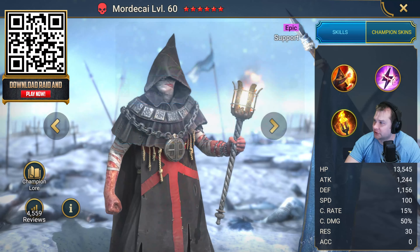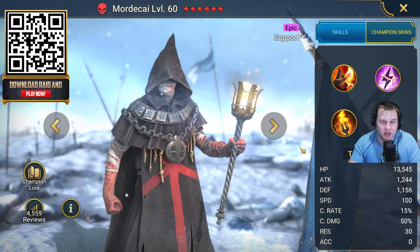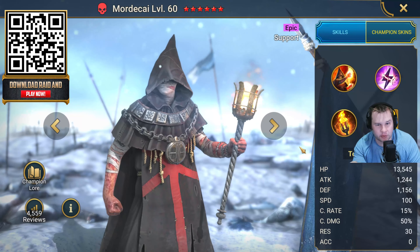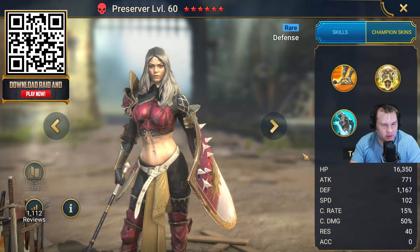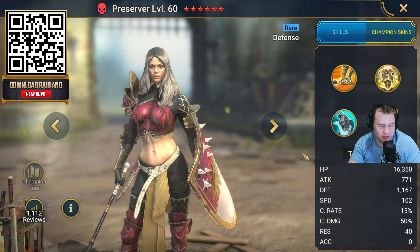So a nice support champion there as well. If you want Mordecai, just use the code RAID4MORD. And remember, for either Kellen the Shrike, Oboro, or Mordecai — whichever one you choose — as soon as you log in, pick which one, go to the promo codes, and do that straight away.